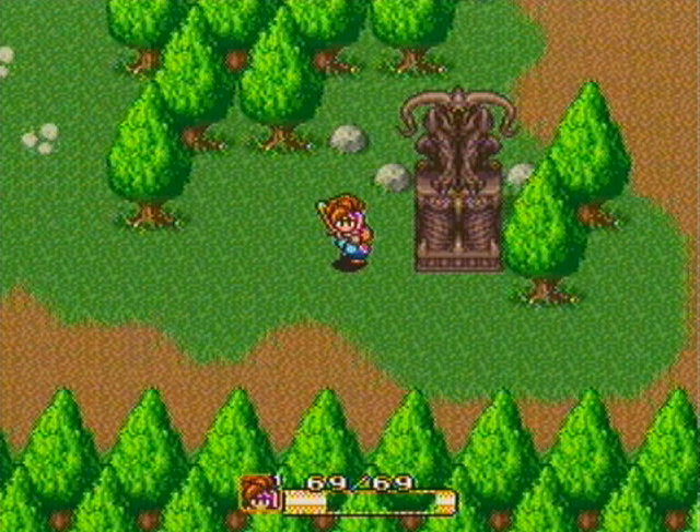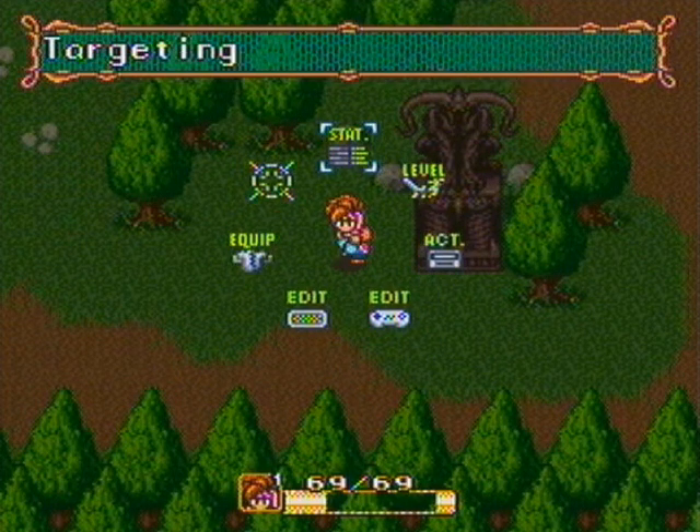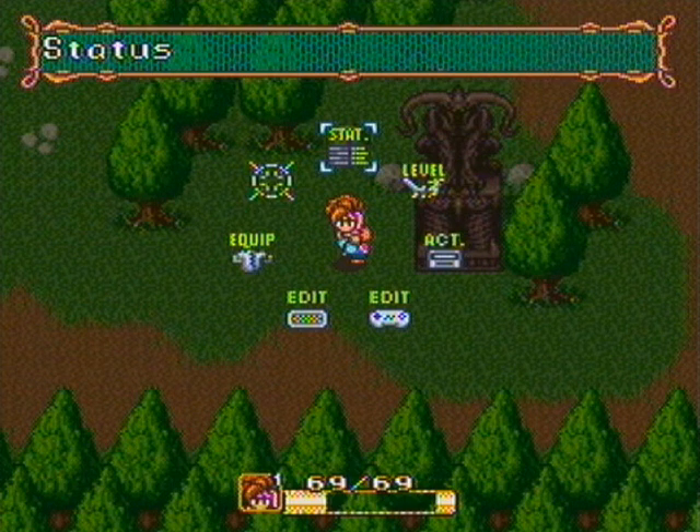Hello everyone, Argon Matrix here, welcoming you to episode 3 of Let's Play Secret of Mana Blind. Thank you all for your lovely comments last time — they actually helped me out quite a bit. I'll go over some of the stuff I figured out. There are these ring menus that I'm still kind of getting used to. You can see that I changed the text window, because a lot of you told me I could do that since I mentioned I had a hard time reading it. I think that looks pretty nice; I might change it periodically as we go along.